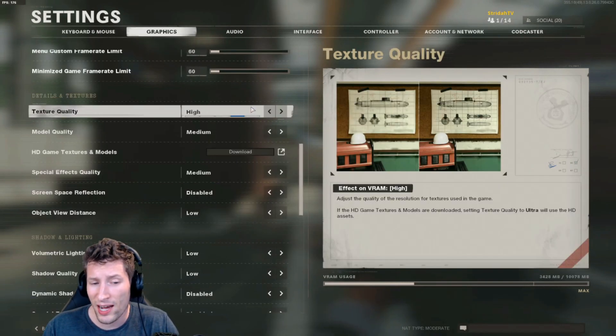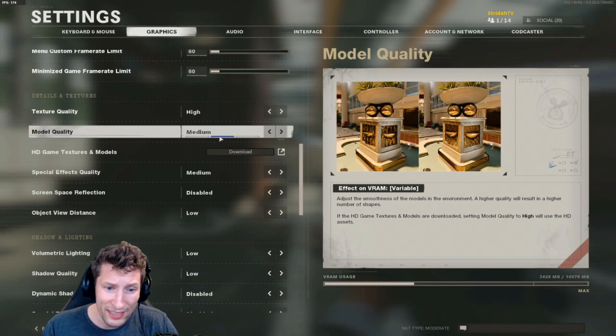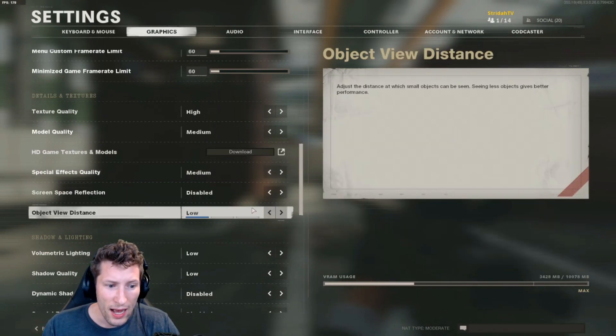For textures, I like to leave it on high so that it looks good when I'm streaming. You can set it lower for a few extra frames, but texture quality really does not affect your frame rate that much unless you go to ultra. Model quality I leave on medium. I don't use HD textures because I want to get more frames. Special effects quality: medium. Screen space reflection: disabled — you don't need that. Object view distance I leave on low; this isn't going to affect you actually seeing people, it's just rendering things like cups in the distance.